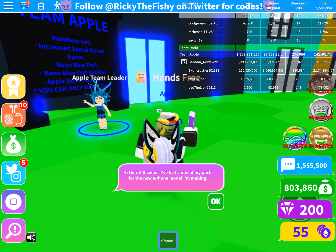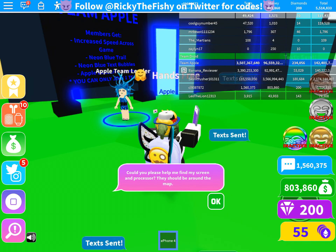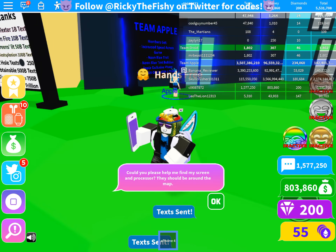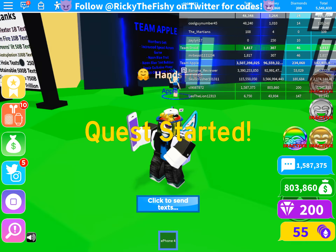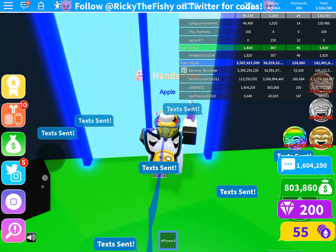The first spot you're gonna be going is here. As you can see I'm on Apple, and the easiest way to get onto Apple is this. You can see I'm on Apple right now. The Blue Jeff right here is just where you're gonna be going, and you're gonna go in here.